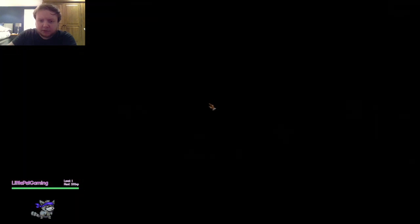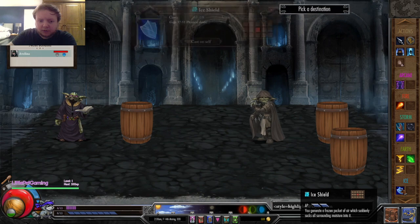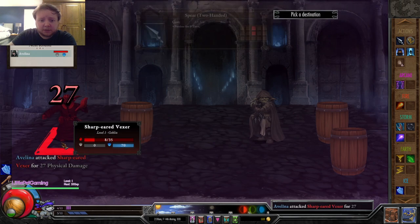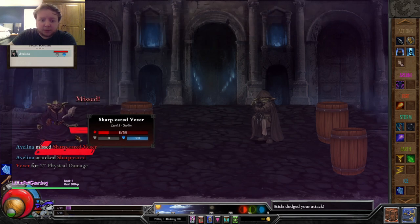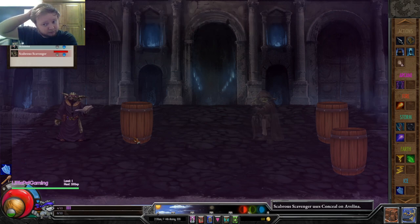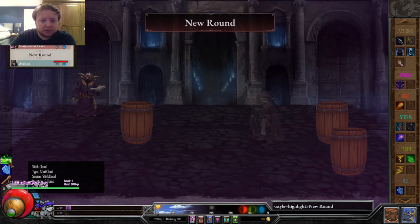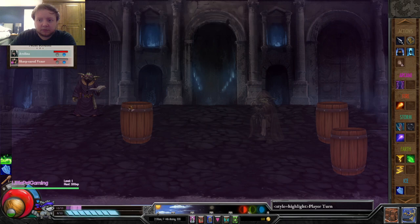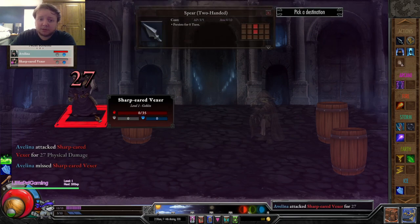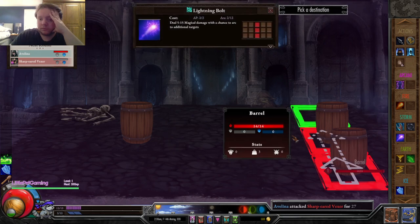Ambush again - goblins leap to attack. We've got a vexer and a scavenger. I'm going to throw up the shield. I'm just going to stab the vexer - I don't want to mess with that. I'm going to stab you again. And I missed - not good. Conceal and then throw. There's a close to 20% chance of miscast, but you might run away, you might miscast, but you can't miscast with a spear. And there we go - plus 66 to dodge.